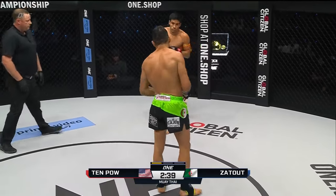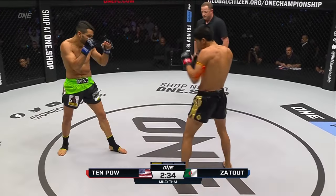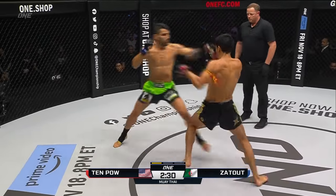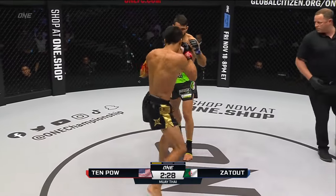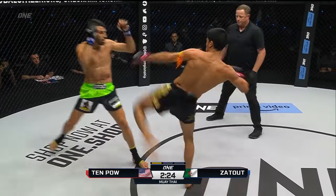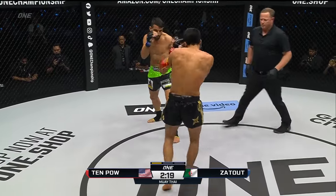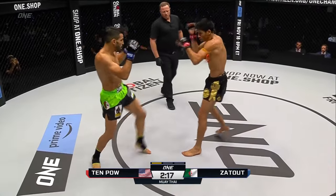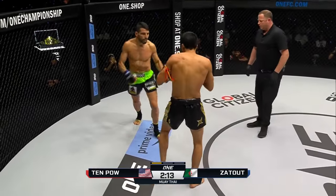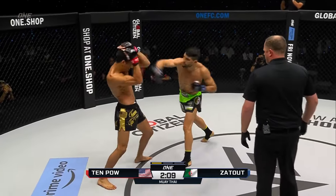Nice two-piece, nice combo to open up. First 30 seconds, a little catch, and a fire back there from Ace at 10 pound. Looking at that jab, judging the distance. Wild left hook — didn't land. Straight right was nice. Wild head kick, and a big shot on a counter attack from Zatut.